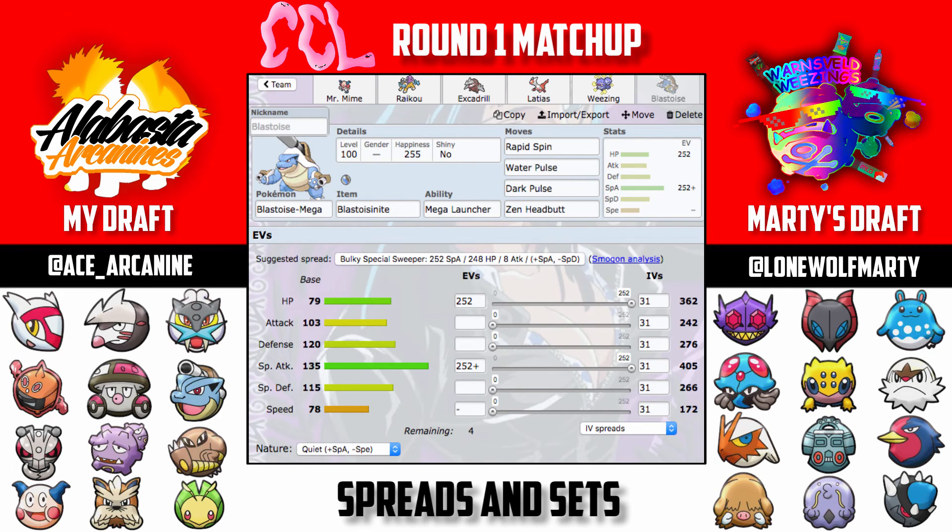Our final mon is Blastoise, which I'm using as my Rapid Spinner. It's also a monstrous threat against Marty's team. I left off Ice Beam because with Wheezing, Mr. Mime, and Latias already handling Chesnaught, I didn't feel I needed it. Zen Headbutt is on there for Tentacruel, which is a bulky special wall, and to deal with Chesnaught if needed. I'm running a Quiet nature — Blastoise isn't particularly fast anyway, and Marty has potential Trick Room, so a minus-Speed nature actually works in my favor there.